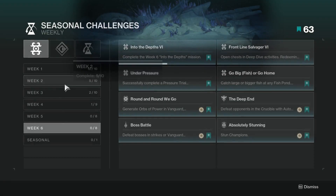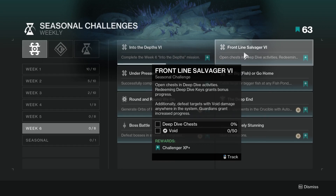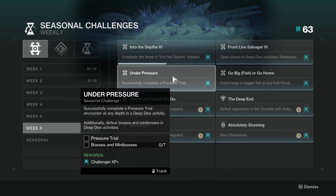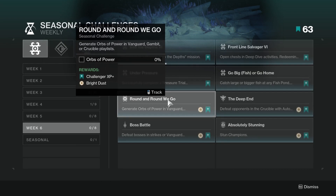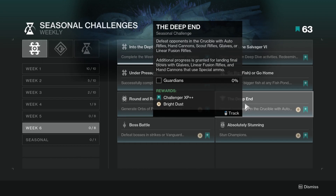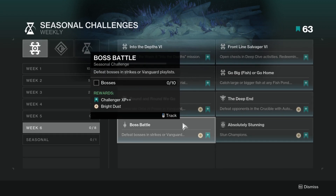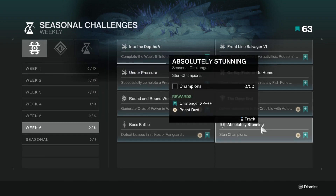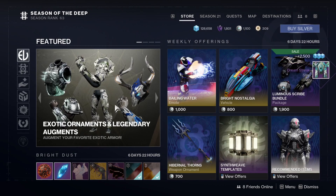Moving on to the challenges available: Week 6 we have the weekly Into the Depths mission. Open chests in Deep Dive activities — redeeming Deep Dive keys grants bonus progress. Successfully complete a pressure trial encounter on any depth in Deep Dive. Catch large or bigger fish at any fish pond. Generate orbs of power in Vanguard, Crucible, or Gambit. Defeat opponents in Crucible with auto rifles, hand cannons, scouts, glaives, or linear fusions — additional progress for final blows with blaze linear fusions and hand cannons using special ammo, so Ariana's Vow is going to be all over Crucible. Beat bosses in Vanguard strikes, and stun 50 champions.